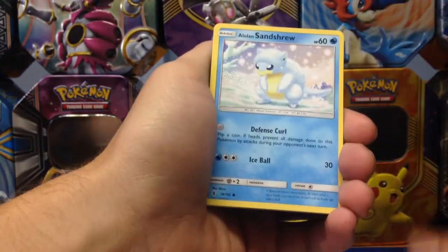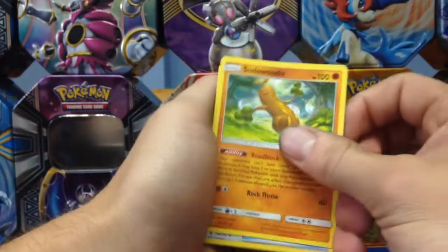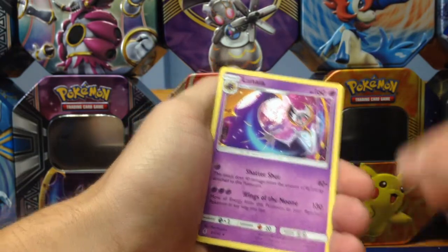Bellsprout, Courtney, Alolan Sandshrew, Starbucket Duffel, Tentacool, Psychic Energy, Matang, Sudawoodoo, Rescue Stretcher, Reverse Rare Trevenant, and a Lunala.